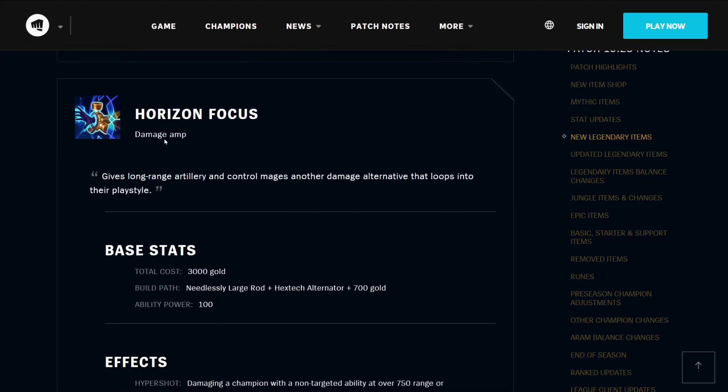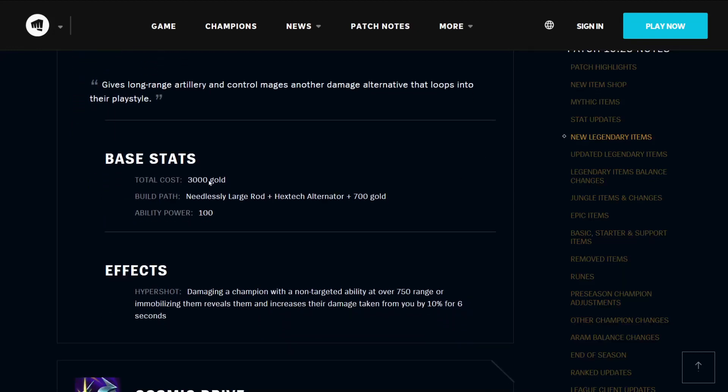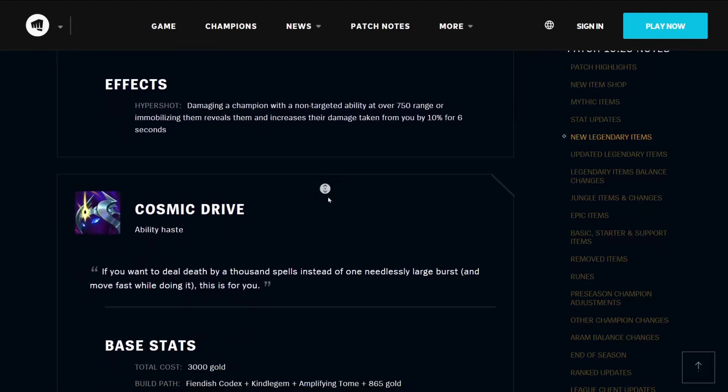The Horizon Focus is a damage amplification item — it will give long-range artillery and control mages another damage alternative that loops into their playstyle. It costs 3000 gold, builds from a needlessly large rod, a Hextech alternator, and 700 gold, and gives you 100 ability power. Its effect Hyper Shot means that damaging a champion with a non-targeted ability at over 750 range or immobilizing them reveals them and increases their damage taken from you by 10% for 6 seconds. That is going to be tremendously frustrating to deal with against certain champions.